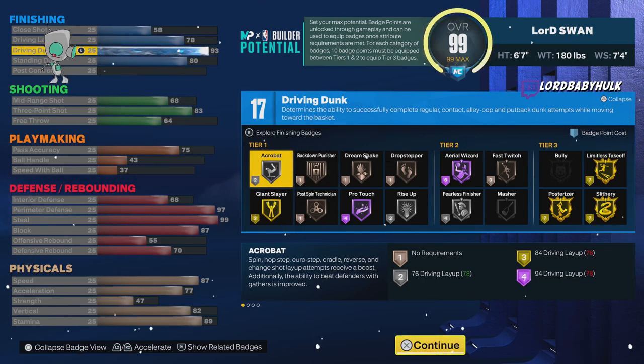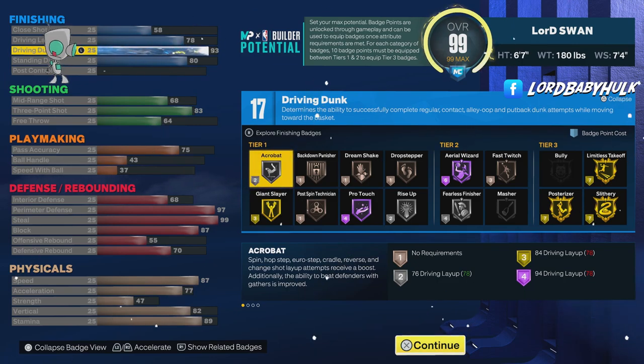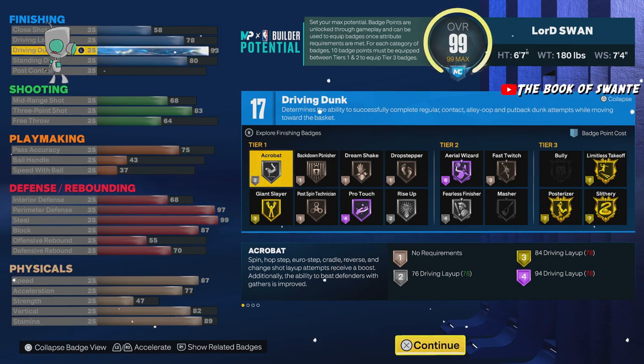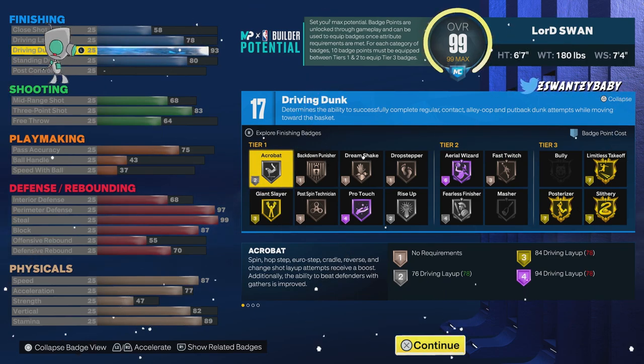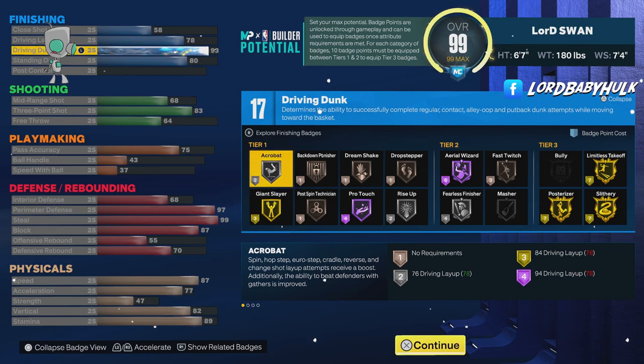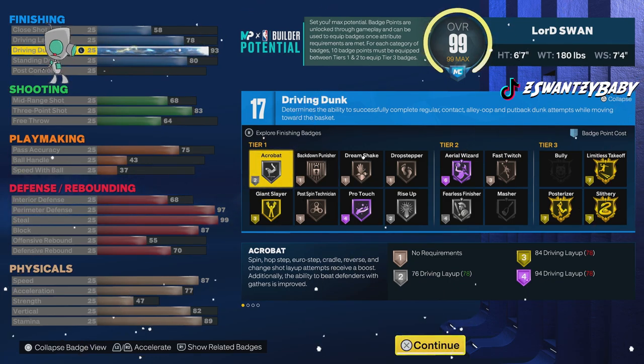This is the first lock — the Demi Bailout Swan Lock, the bailout meta swan lock. When your PG gets locked up, this is the perfect build, because main ball handlers are struggling right now. With this build you have gold posterizer. There's a thing called skill dunk — learn to master it. Get your slasher take; it does not require much skill and you will dunk over anyone. In comp you're mostly going to be guarded by the PG, but you'll be able to yam on the centers too with gold posterizer and gold limitless takeoff.